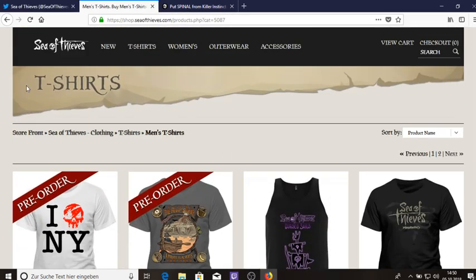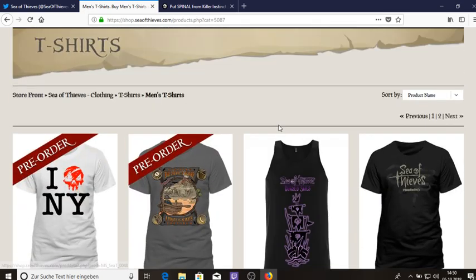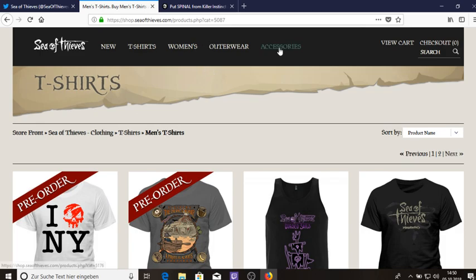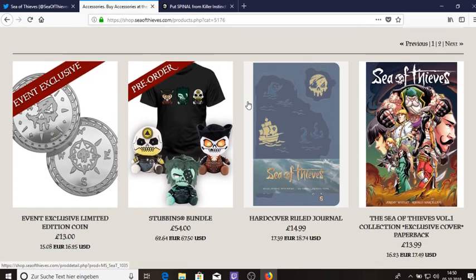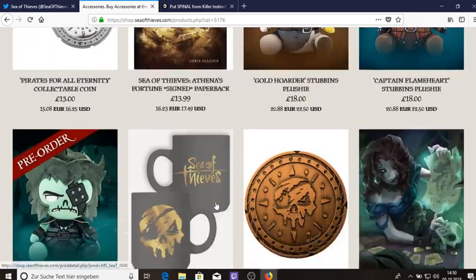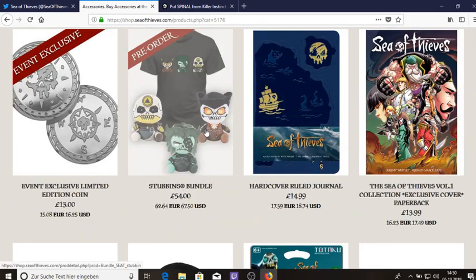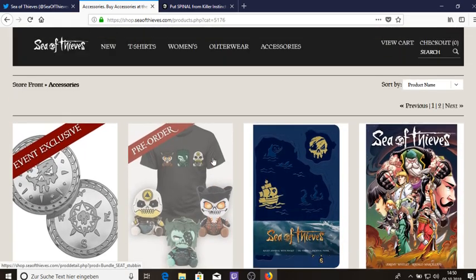The only thing you have to do is go on Sea of Thieves, the official store, shop, and then you can choose something — t-shirts. I took the Hungering Deep t-shirt as I really liked Hungering Deep, so why not I thought. You can also choose cheaper items from the store; for example, this magnet only costs 10 pounds.